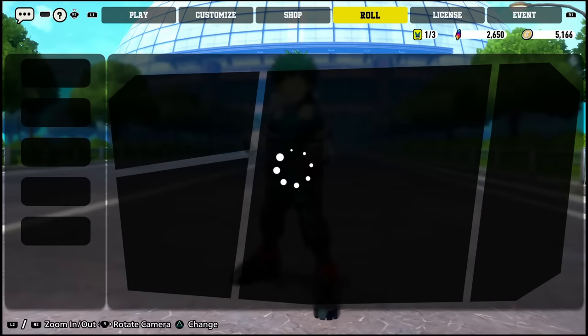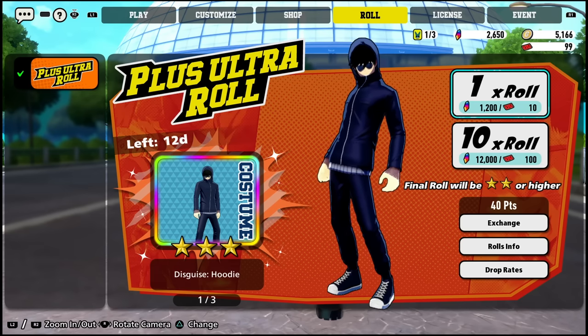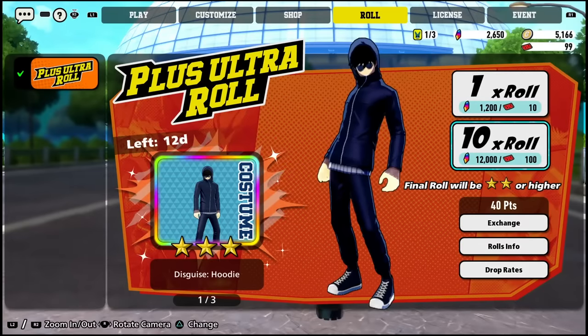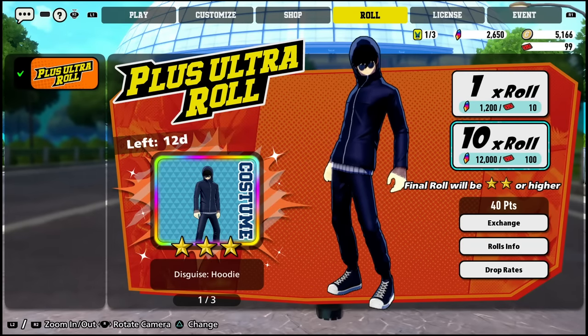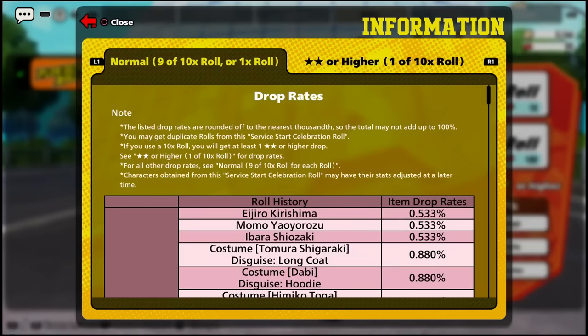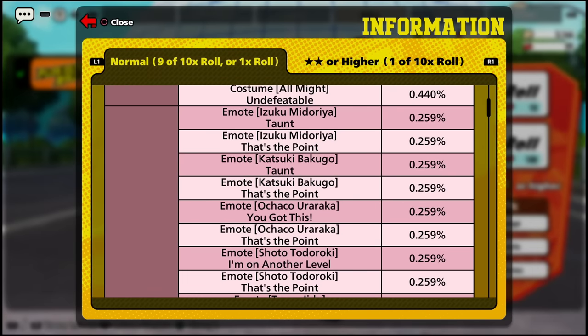In order to begin unlocking some of the other characters in the game, you'll need to come over to this Roll tab. You'll be able to exchange either 10 tickets at a time or 100 tickets at a time, just depending on how many you want to pull. I suggest just doing 10 at a time. The reason you want to roll these is because you will have a chance of getting some of the characters in these packs. As you pull these packs open, you will have a small chance of actually unlocking one of those characters.